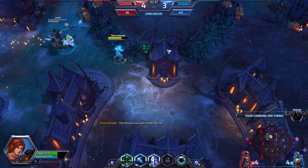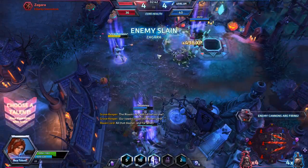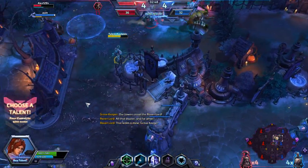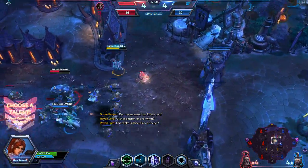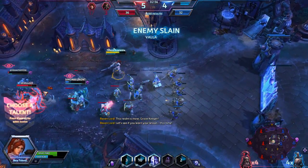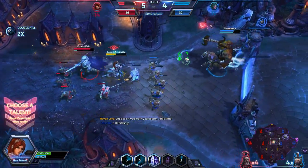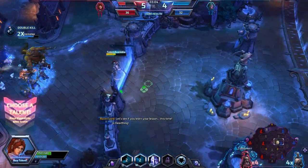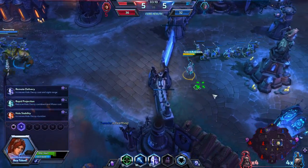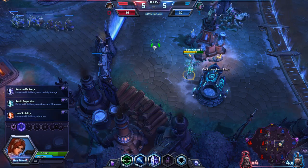Alright, so we've got one of the towers. I'm going to roll around back here. Double kill — thank you, Butcher. We are going to back up. At this point my next talent is going to be my E, which is a decoy, which I haven't talked about yet.